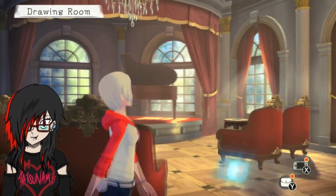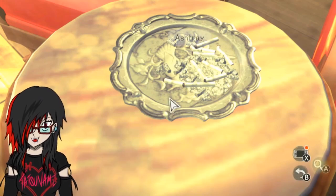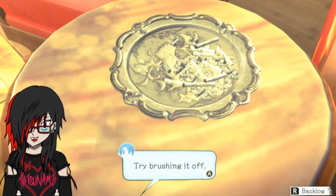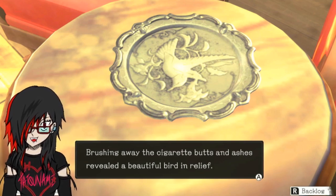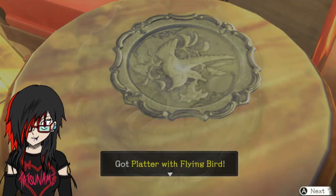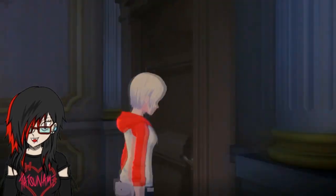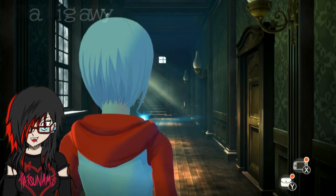Let's take a look at the drawing room. Though that does leave one mystery - I don't know where the third plate is. Where even was the plate? It was over here, wasn't it? Something about this ashtray - what about it? Try brushing it off. Kind of gross, but okay. Brushing away the cigarette butts and ashes revealed a beautiful bird in relief. Wow, what's this? I thought so - this ashtray is from the butler's room. Alright, we've got the platter with the flying bird. So it's a different type of bird, I suppose.